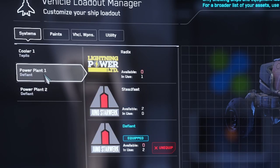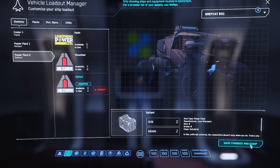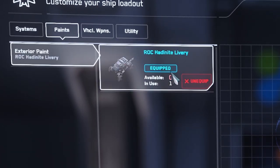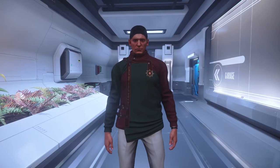Power Plant One — add your Defiant, equip it. Power Plant Two — add your Defiant, equip, save changes. And also if you've got a paint for it, this is where you apply it as well. In my case I've got Hadonite Livery paint — how cool is that! Save changes and close.